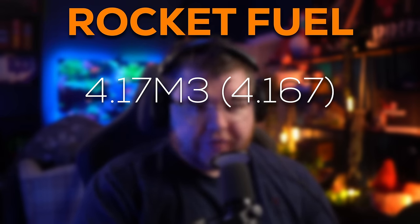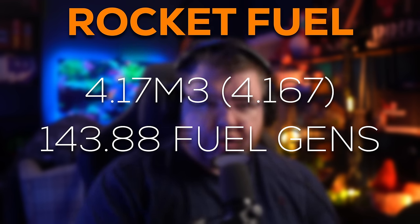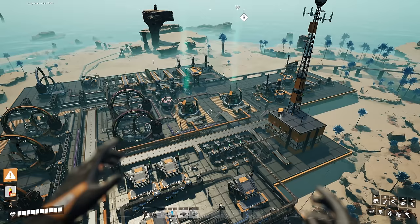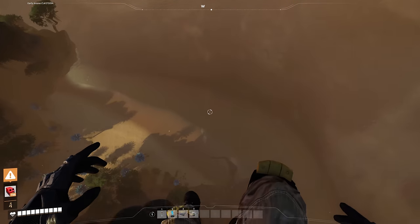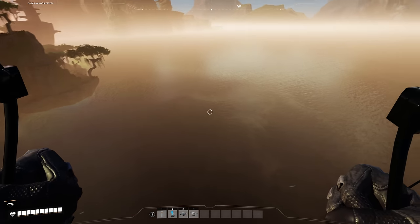Rocket fuel burns at 4.17 cubic meters per minute, that feeds 143.88 fuel generators, giving a total power output of 35,970 megawatts. It can also be used in the jetpack, which gives a very strong launch boost when used, but it is highly recommended to use a parachute. Unfortunately, we only have one back slot, so we can't use the jetpack and parachute at the same time without a mid-air equipment switch.